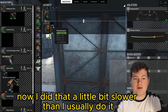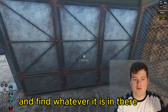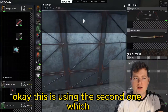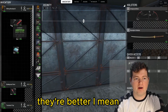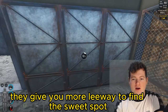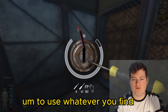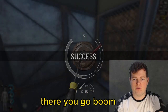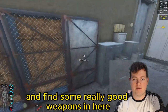I did that a little bit slower than I usually do it. But once you've done that, you can open it up and find whatever is in there. These lockpicks are easier than these bobby pin lockpicks — they're better. And these advanced lockpicks are also better; they give you more leeway to find the sweet spot. But I would recommend, because these lockers are very easy, to use whatever you find. I'd use bobby pins because it's more cost effective. Quite easy to do, and you can practice this in your own time and find some really good weapons in here.